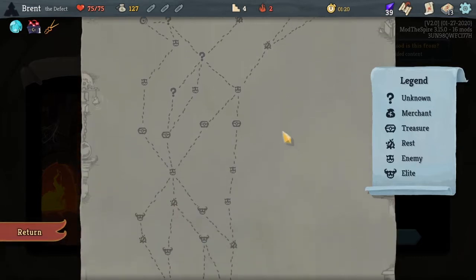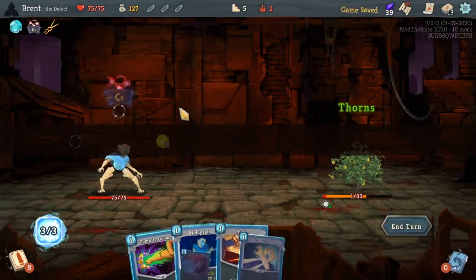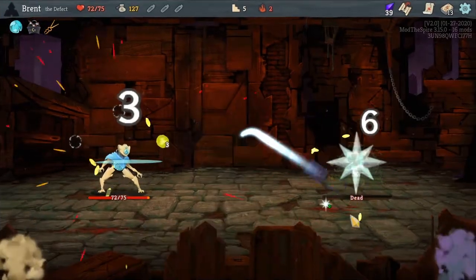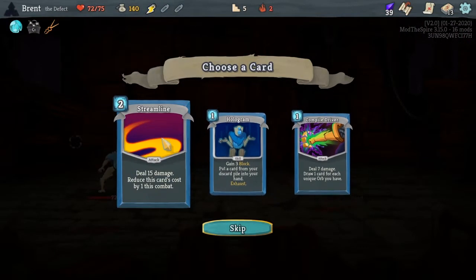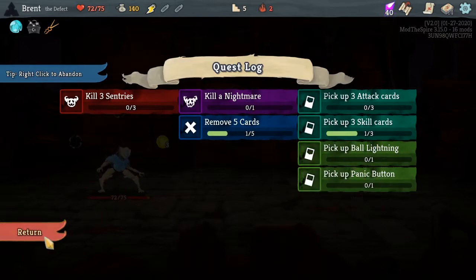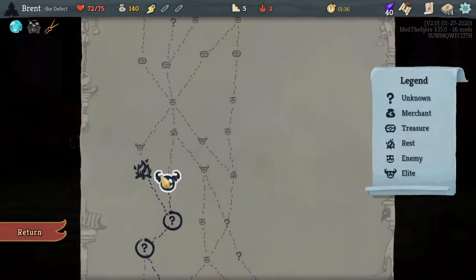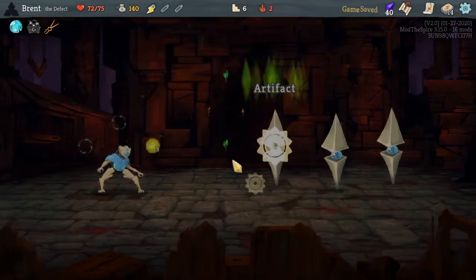Yeah, way up towards the top, so we'll have to live with it till then. Unfortunately, we will not get the free elite. Because of that I think I will take the Streamline — really everything I take is gonna have orb charge associated with it. I think we want to take the elite then rest, or we do it the opposite way and get the card, but I think this is smart.